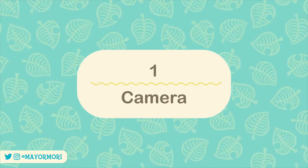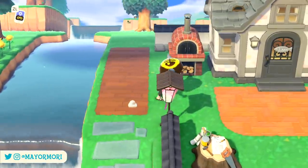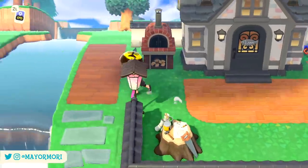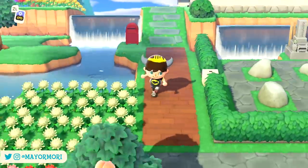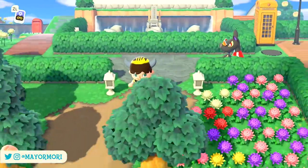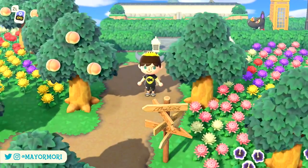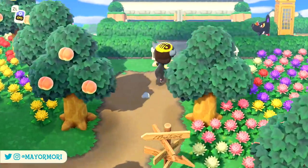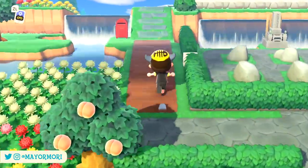Number 1: Camera. The camera app on the Nook Phone allows us to position the camera and set up the perfect scene for a screenshot. It contains a number of features including filters and fairly modest camera controls to get the perfect angle. But thanks to wave 2 of the Summer Update, a brand new feature has just been added to the camera.